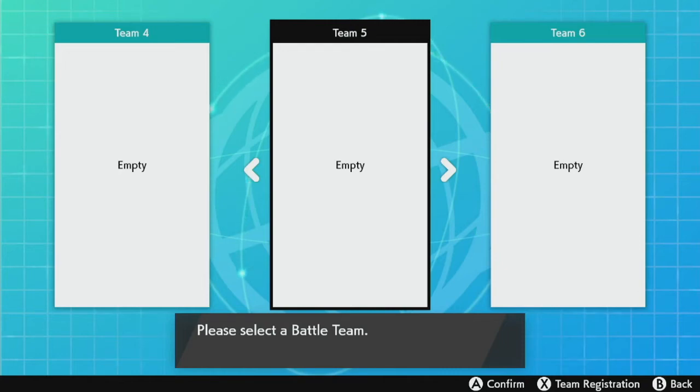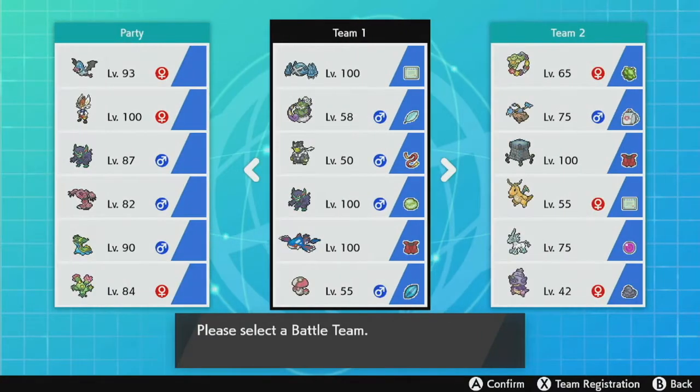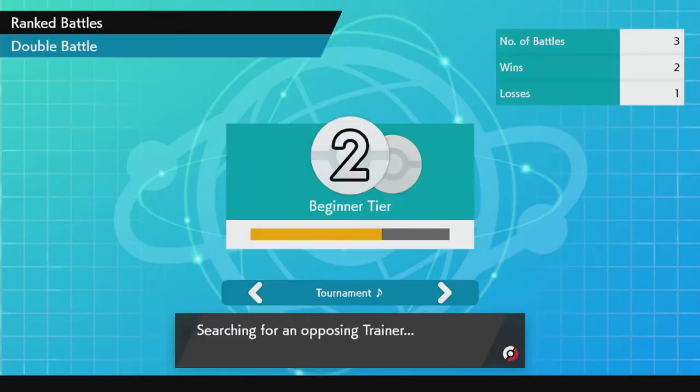Hello everybody, it's Gravity here. Today's video for Pokemon Month, we're going to be playing some Pokemon Sword and Shield ranked battles. This month they changed the ruleset to allow restricted Pokemon — one restricted Pokemon per team — so I decided to make a team with probably the best legendary: Kyogre. This should be fun, and torture for some, but Kyogre does Kyogre things.